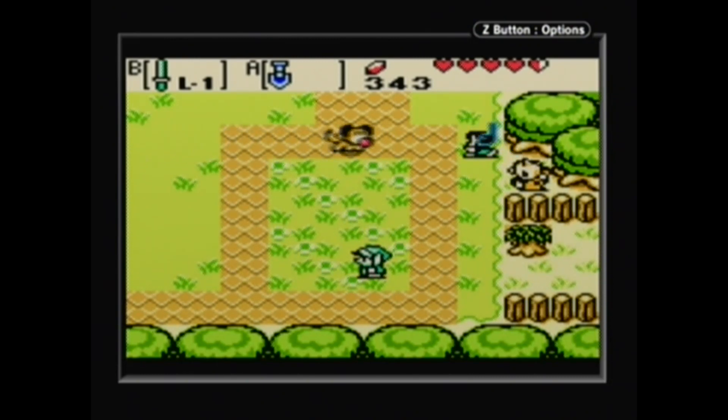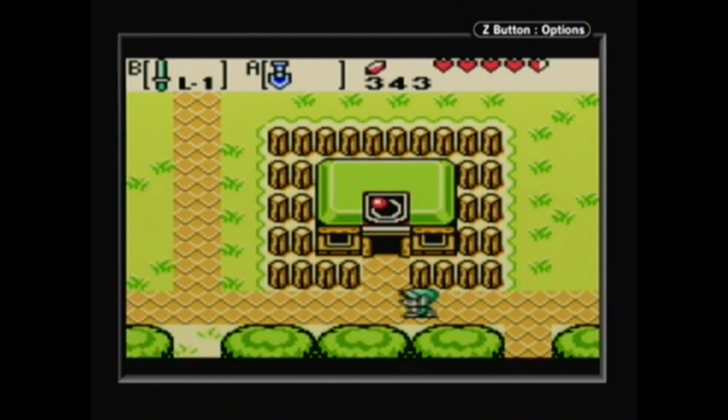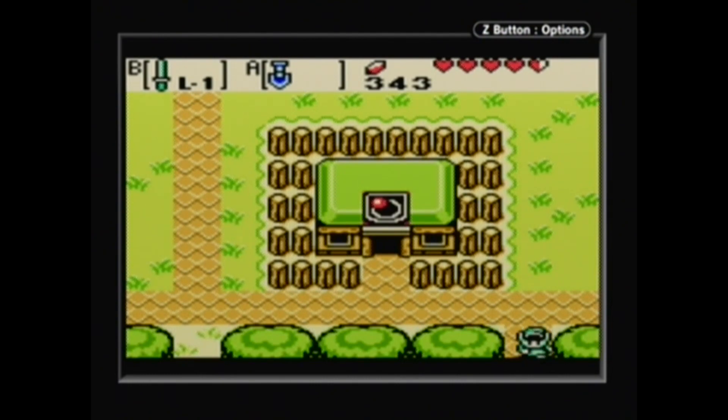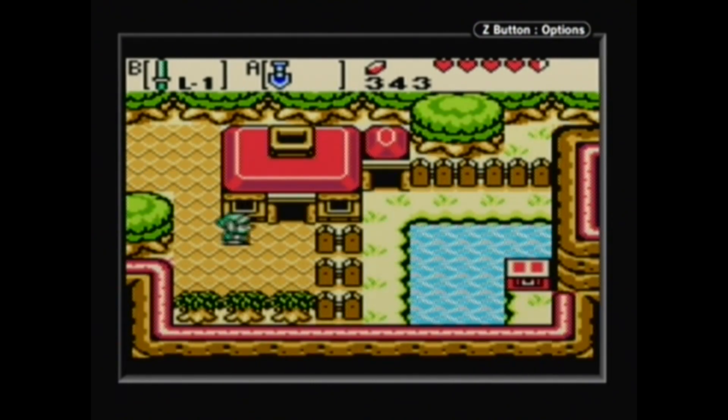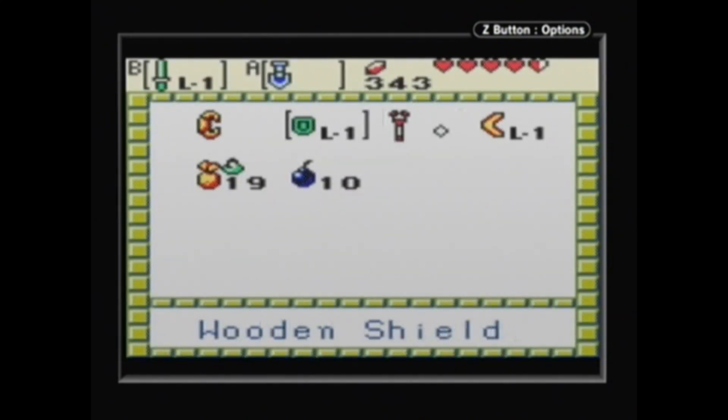Last video, I got to and cleared the second dungeon, the Snake's Remains. Now we are back within the realms of Horon Village and I don't have any rings. We're supposed to head to Spool Swamp in the west, but before I do that, we gotta light a torch — cause lighting torches are fun.